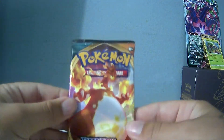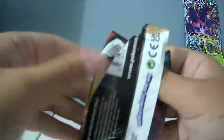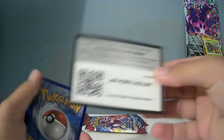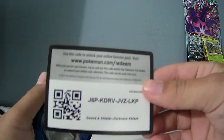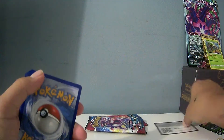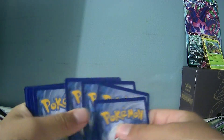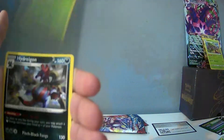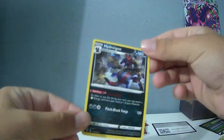Next up — ooh, Charizard! Sword and Shield Darkness Ablaze. That card — okay, this code's backwards, I guess you guys can have this one. Water Energy, Relicanth, Heat Energy, Fusing Strike, Funnel Beam, Milcery, Snubbull, Dawnsweet, Nickit, Parasect, and Hydreigon.